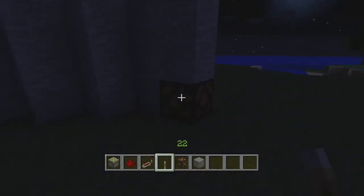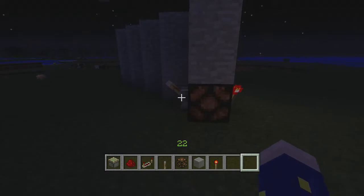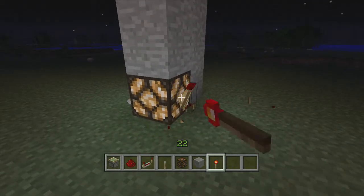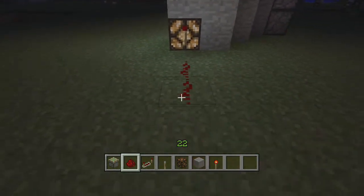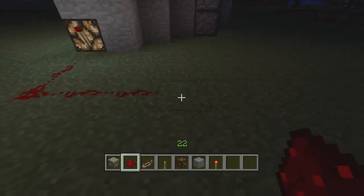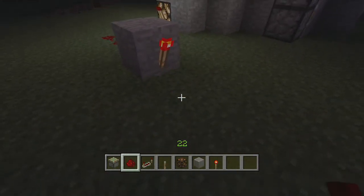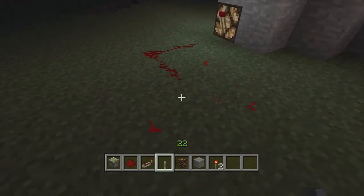You could have your redstone lamp right there. You could put your switch on it — just throw it on there. So when that turns on, that turns off. And what you guys are probably going to want to make it do is when you put it on there, just do it like that. Make sure you have that. And I'm sure there's a thousand other ways to do this, because there always seems to be when it comes to redstone.